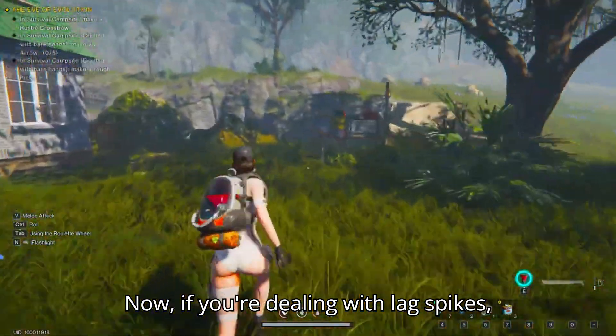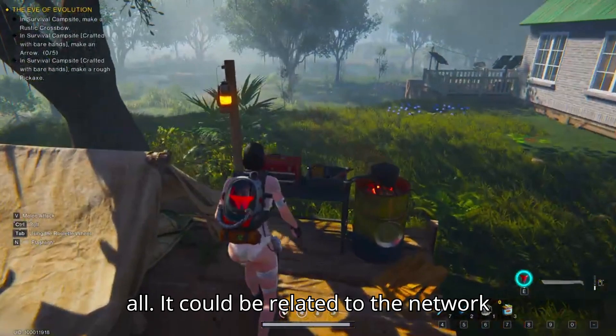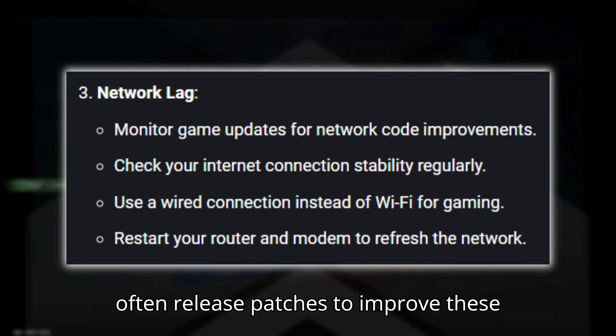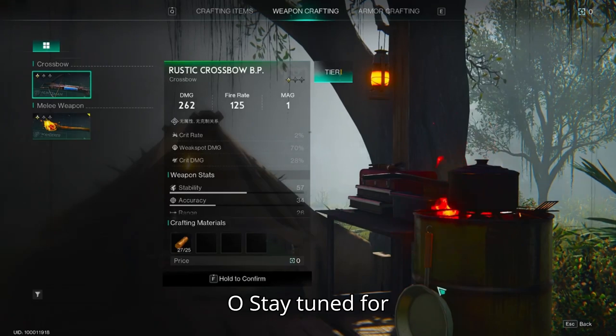Now, if you're dealing with lag spikes, the issue might not be your system at all. It could be related to the network code between you and the server. Keep an eye out for game updates, as developers often release patches to improve these kinds of issues. So stay tuned!